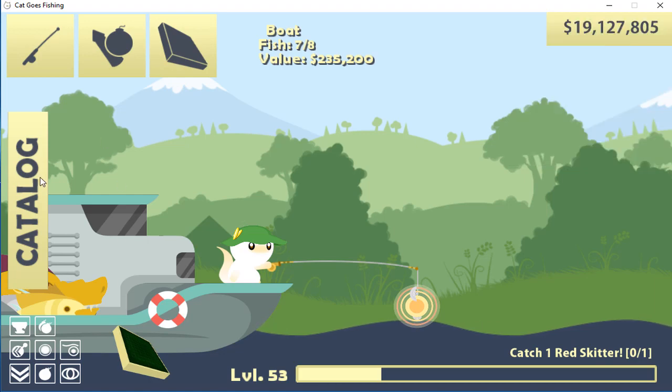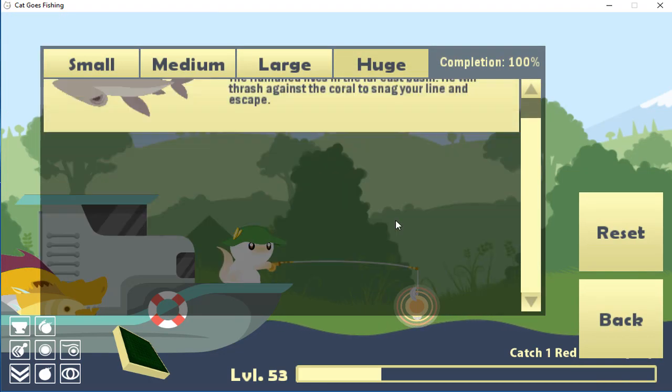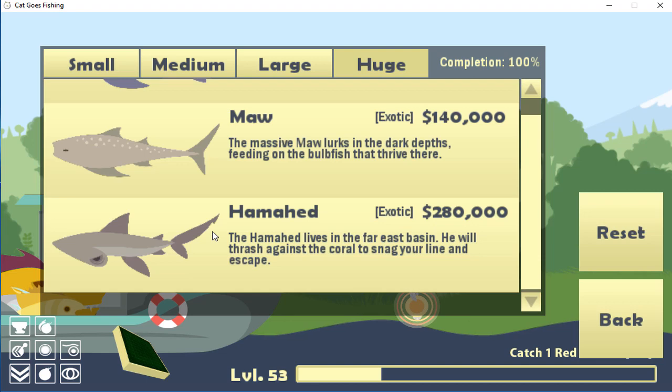So yeah, let's teach you how to catch the Hamahead. He lives in the Far East Basin, and he will thrash against the coral to snag your line to escape.